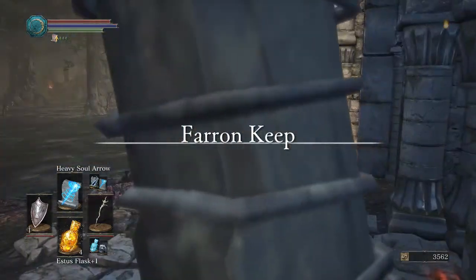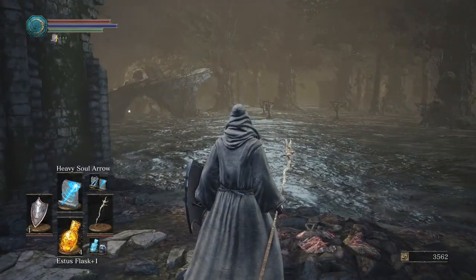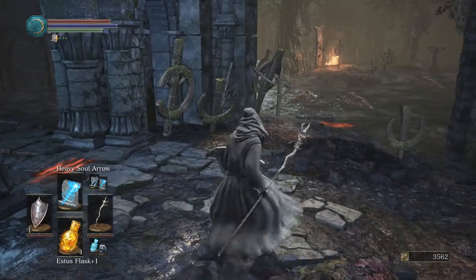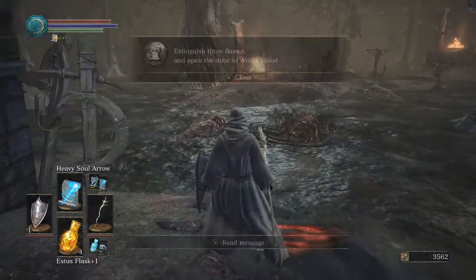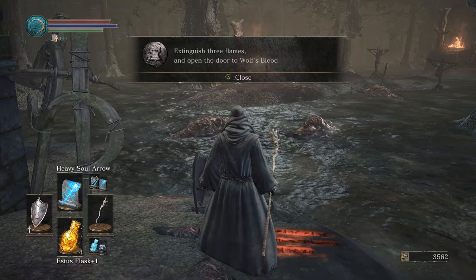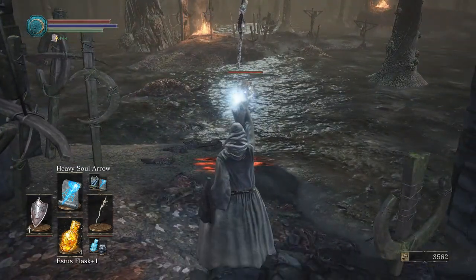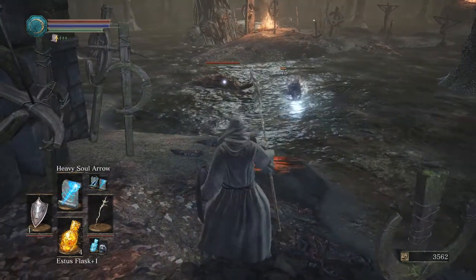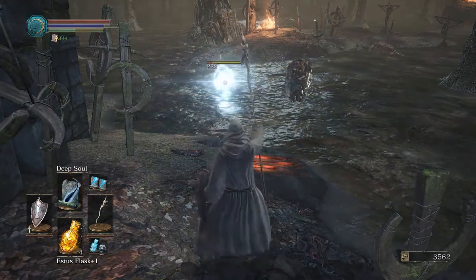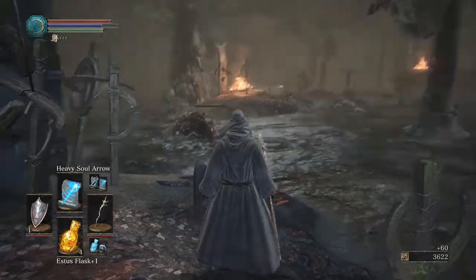Poison gas ahead. Farron Keep key. Lovely. Oh good, more Wrigley Worms — isn't that wonderful? No, no, they're not. Extinguish three flames and open the door to Wolf's Blood. I will say it's nice that I can cast something weaker than my soul arrow because it costs one less FP.